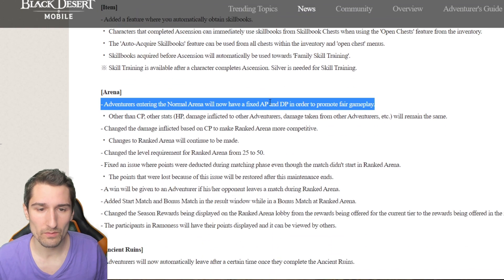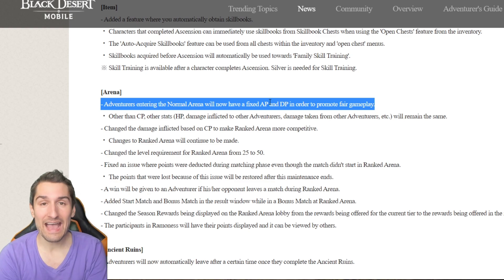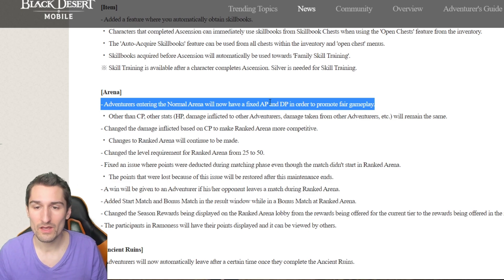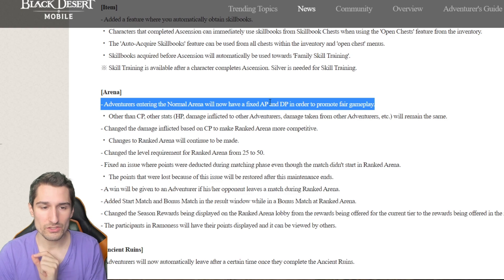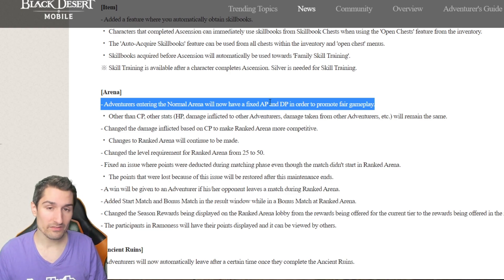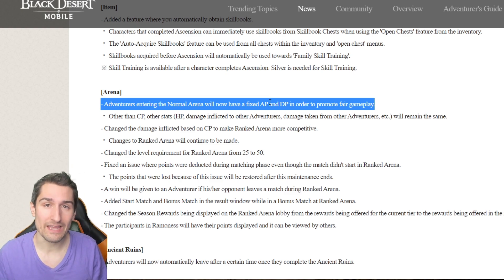Arena: adventurers entering the normal arena will now have a fixed AP and DP in order to promote fair gameplay. That's super cool — absolute fixed AP/DP. Other than CP, other stats — HP, damage inflicted to other adventurers, damage taken — will remain the same. So your CP is balanced and all your other stat modifiers still have an effect. Changed the damage inflicted based on CP to make ranked arena more competitive. Changes to ranked arena will continue to be made. The more CP-even they make ranked arena, the healthier this game is going to be.